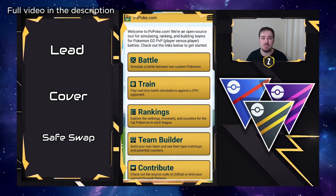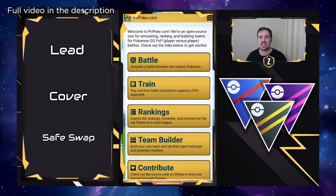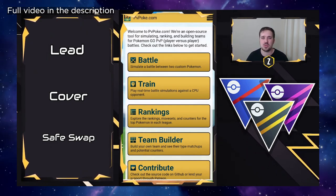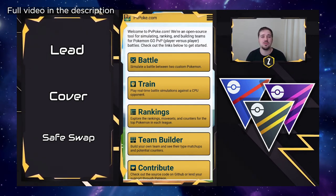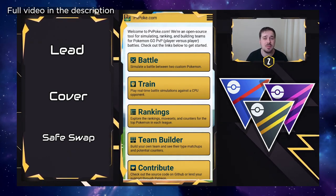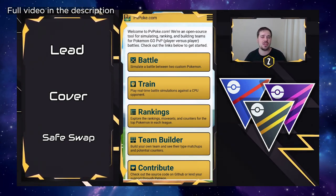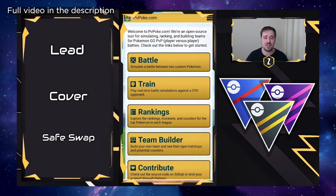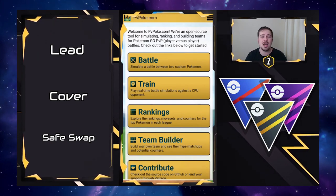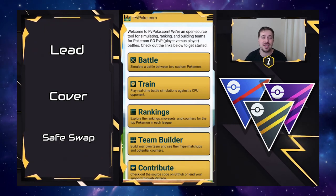Teams in Pokémon GO are built on three Pokémon, and whatever you lead with, you always need protection in the back — that's the hard cover. You also need a safe swap. If you lead with a water-type like Blastoise and face off against a Venusaur — a lead loss — you want to swap into a counter, which is your safe swap. This provides great mid-game advantage: it not only counters that lead Pokémon but has potential to get shields from your opponent or flip the fight if they bring in a different Pokémon.